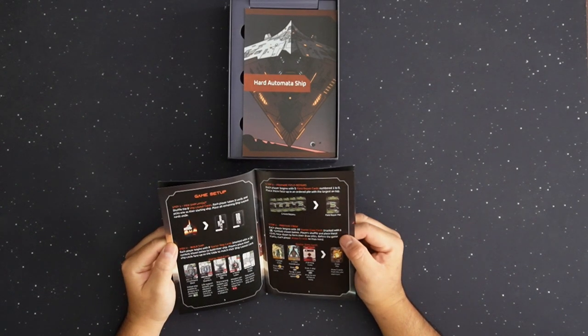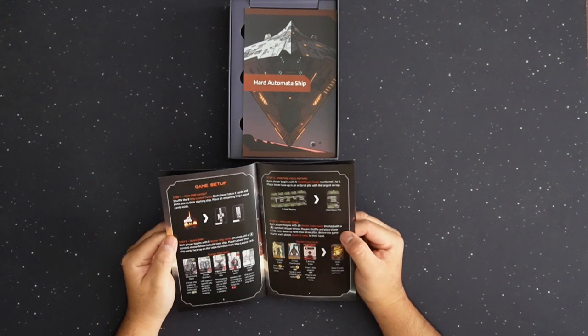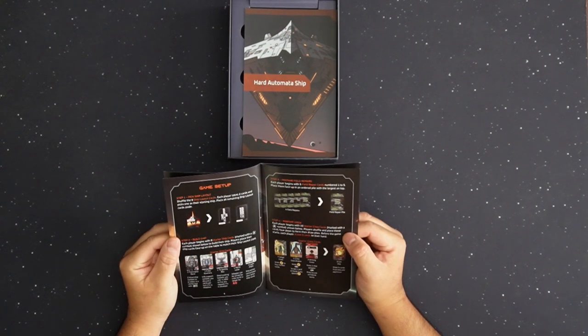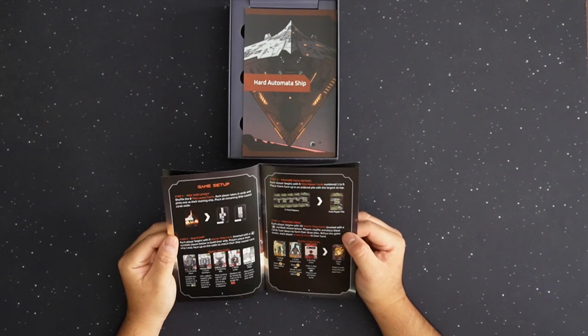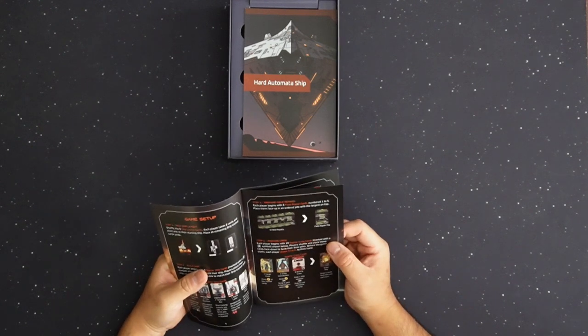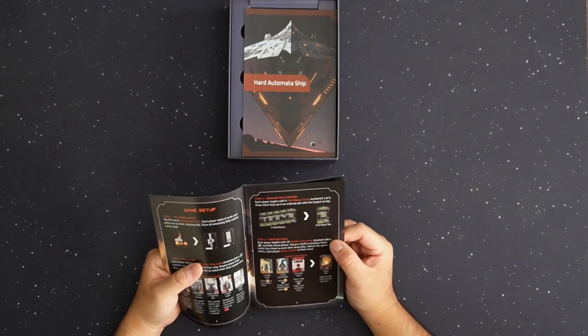The setup: you get to pick a ship layout — there are apparently 8 of them. Each player takes 2, picks 1, and everything else goes back to the trash. Then you build your ship. You have starting ship cards: 1 command deck, 1 crew quarters, 1 targeting bay, 1 alpha laser, and a light plate. Field repair cards are numbered 1 through 5. Place them in order, largest on top.